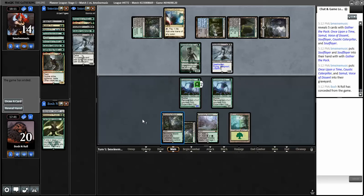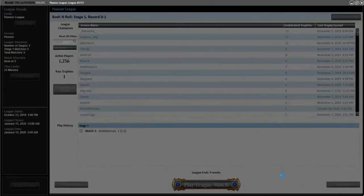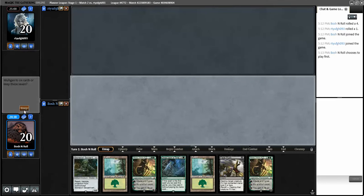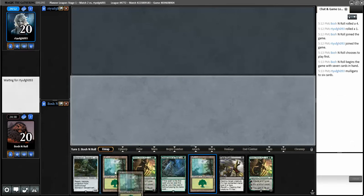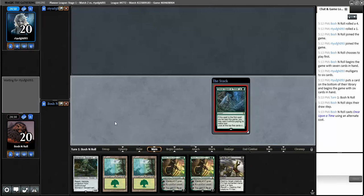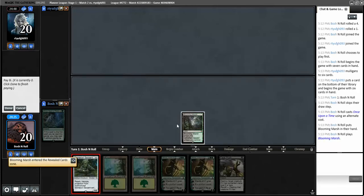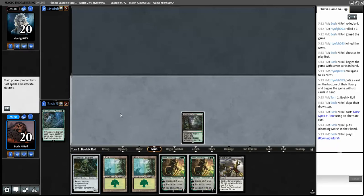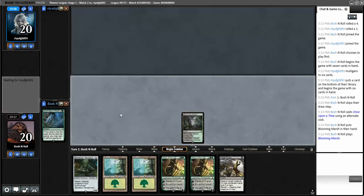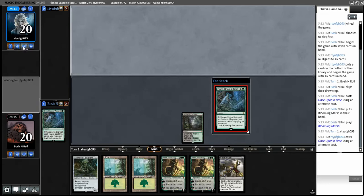Really wish it had an untapped land in it. I'll keep this - I can Once Upon a Time for a black source, though this hand can play for a little while without one. We found Blooming Marsh - sending two Constrictors to the bottom kind of sucks, but here we are. I think I want to hold on to this Serpent for a turn and leave up Fatal Push, because this deck isn't very good at adding counters once creatures are in play - other than Nissa.